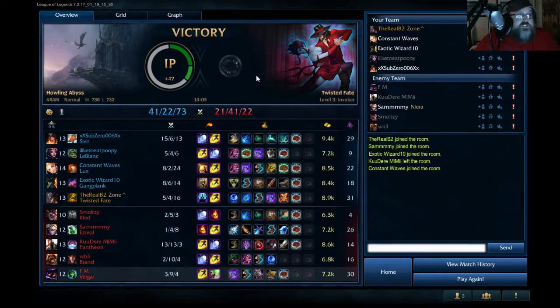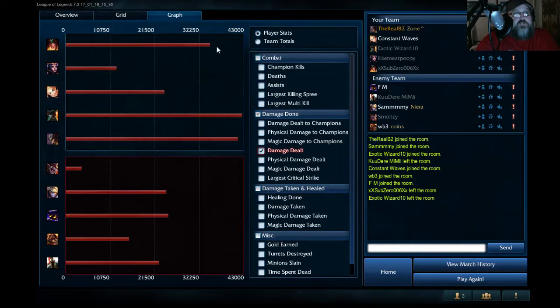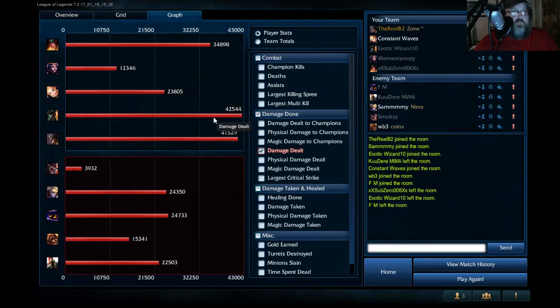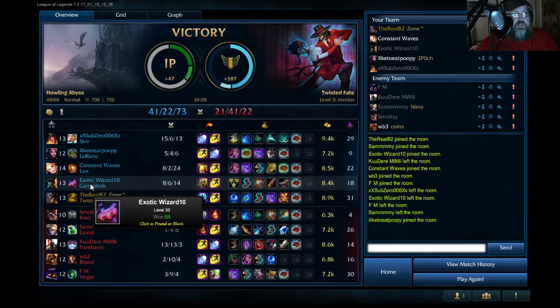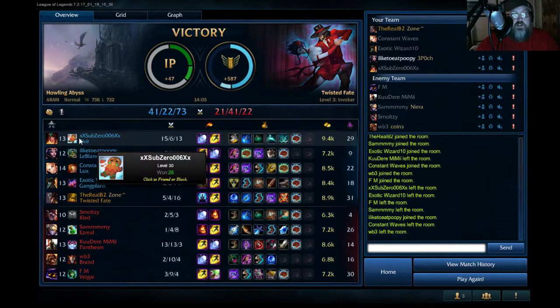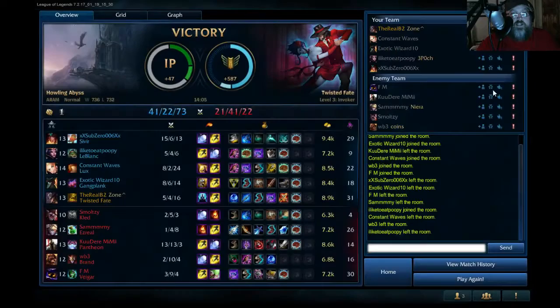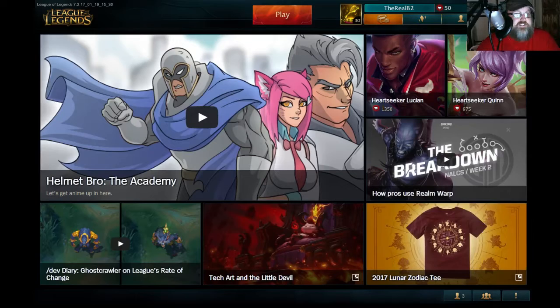Let's check out the damage. When you focus on the minion waves you should come pretty far — we were pretty high up there in damage, even ahead of our ADC. We had a really strong Gangplank who helped out. Exotic Wizard at eight and six with fourteen assists — sometimes you get a Gangplank who just wants kills, but you really need to feed them to Sivir. A Sivir late game crits so hard it's hard to stay up with. Give these guys all teamwork honors. I hope you guys have a great Sunday, get ready for the Super Bowl — holla!